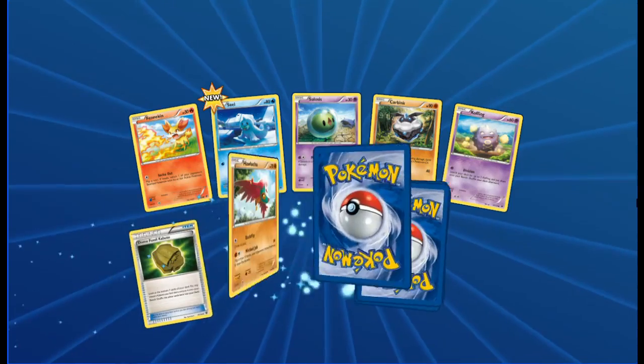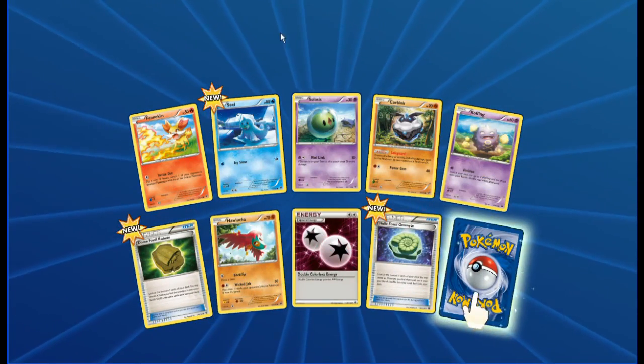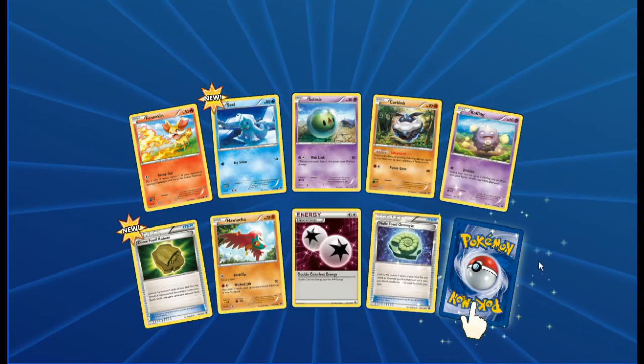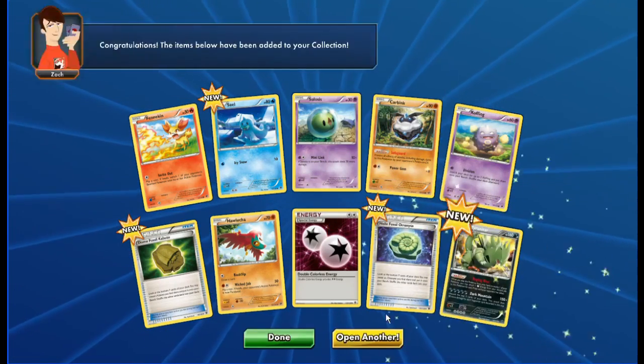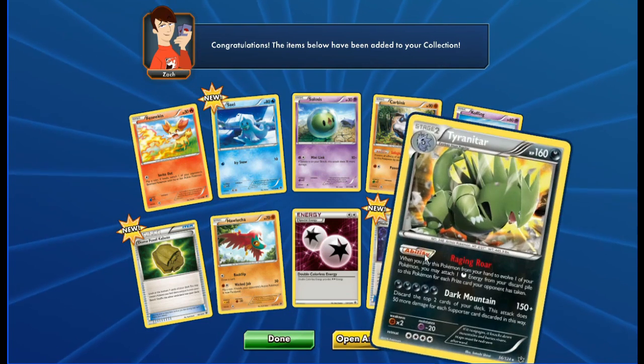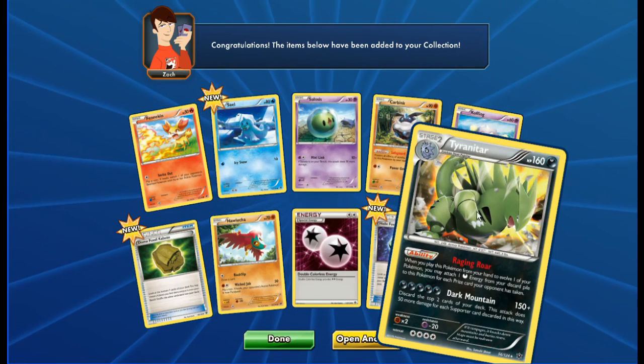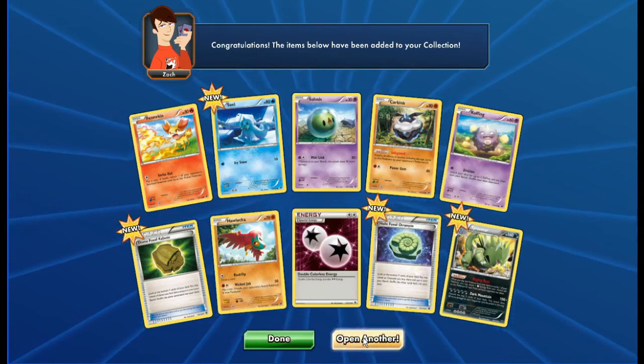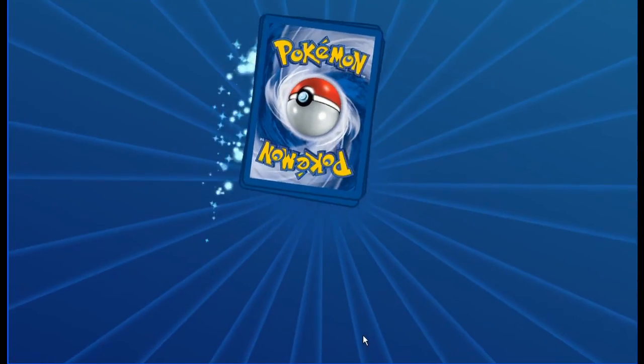Next pack: Fennekin, Seel, Celosis, Carbink, Cofagrigus, Dome Fossil, Kabuto, Hawlucha, Special Energy, Double Colorless, Helix Fossil Ammonite, and a Tyranitar holo rare. It is a hologram — it's just a bit hard to see, same with the real life card, really hard to see the foil.